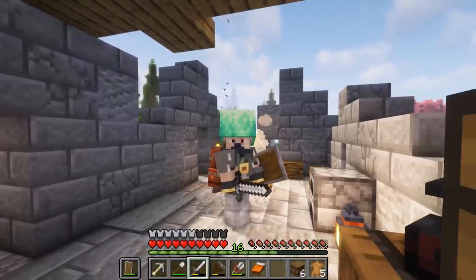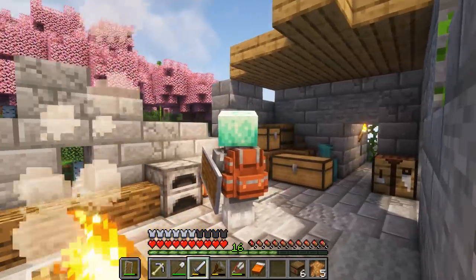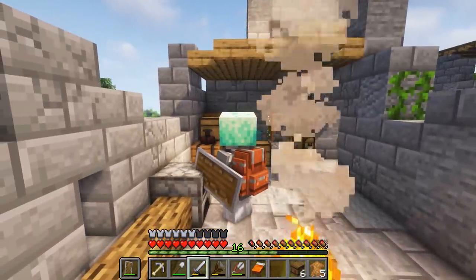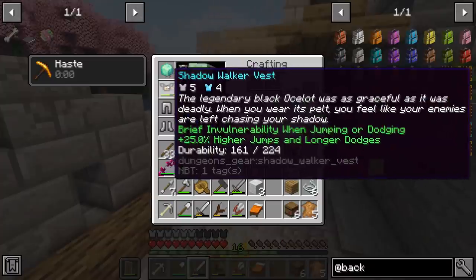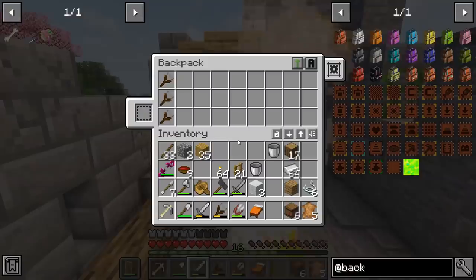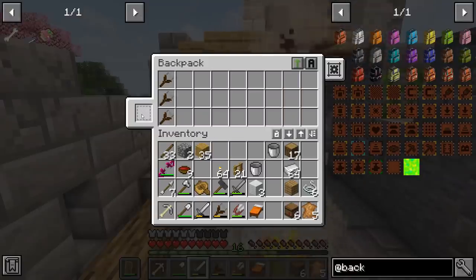Did you guys notice what's on my back here? We got the backpack actually on the back — that looks so cool. And I'm still wearing armor. You guys pointed out there is a back slot specifically for the backpack, which is super cool, so now we can just load up our backpack. I want to try to upgrade it — this slot is for an upgrade.